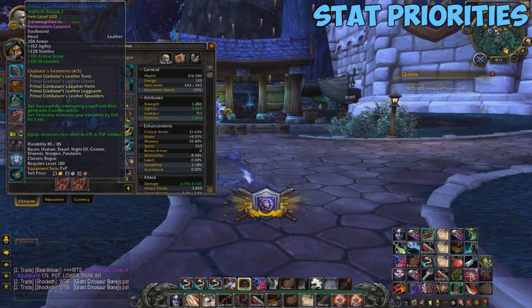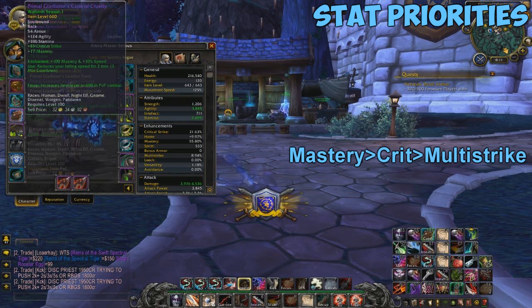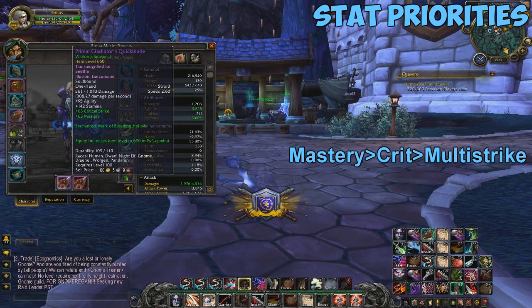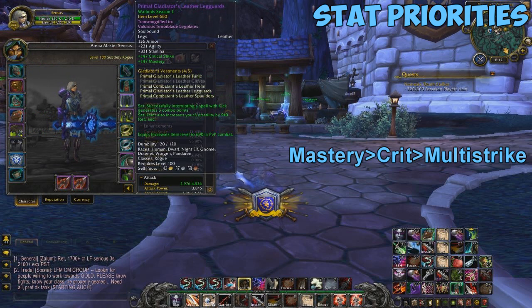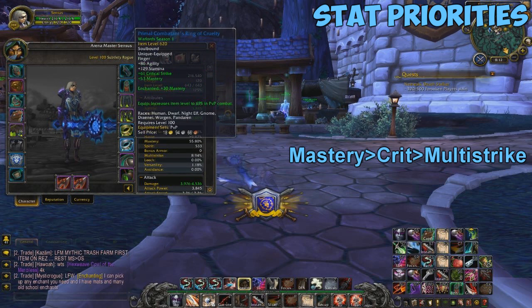Alright so moving on to stat priorities. The stat priorities for subtlety rogues are Mastery, Crit, and Multi-Strike. You're going to want to enchant your gear with all mastery and get the Mark of Bleeding Hollow enchants on your weapons. Also you want to run with two daggers — I'm using two swords right now because I'm maining combat at the moment, but if you plan on playing sub as your main spec you definitely want to run with two daggers.